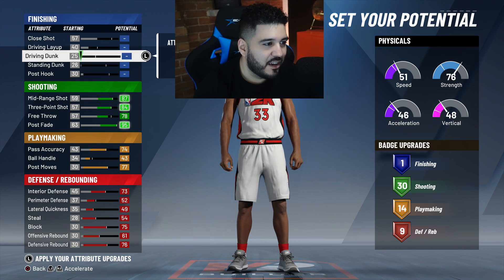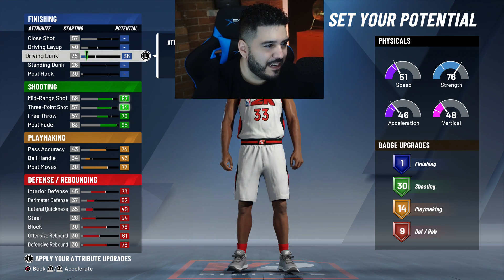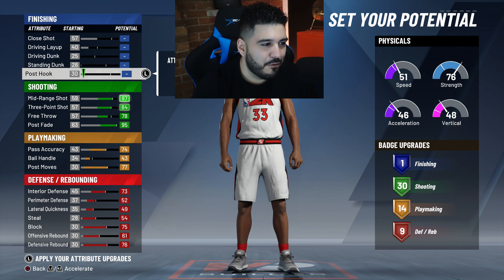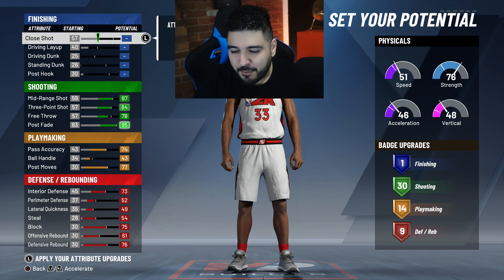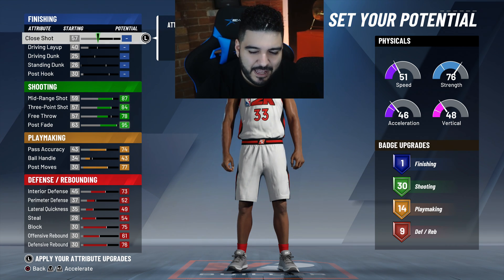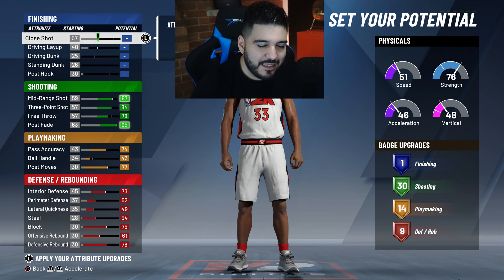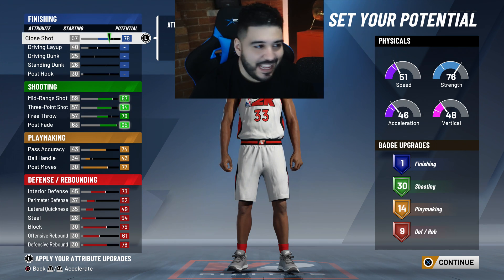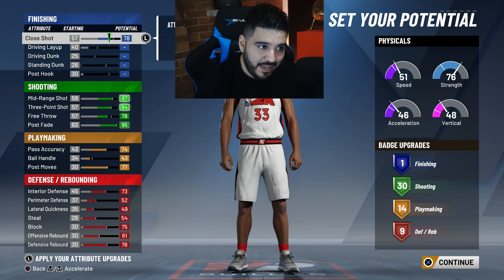Driving dunk if we max it out only gets to 46, so that's not a big deal. Standing dunk I feel like I'm never gonna use, post hook no one really uses unless you're a post scorer. One of the devs said close shot covers anything within 15 to 10 feet of the basket — pretty much the whole paint. I feel like I will shoot in the paint and near the rim, so we max out close shot to 78. That's what I did with my build.